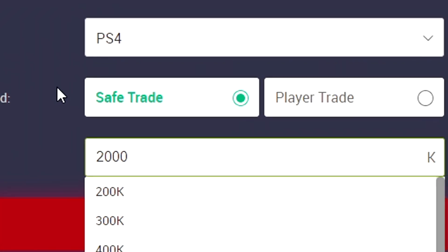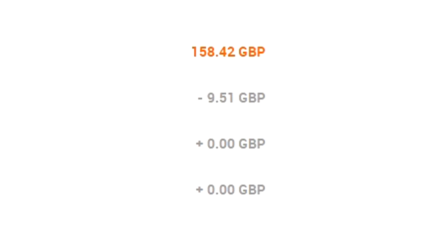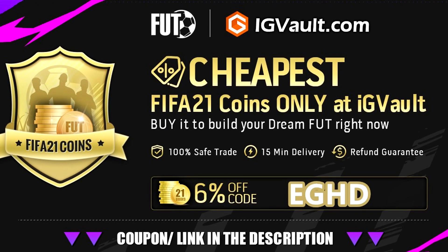If you want to buy cheap Ultimate Team coins, go and check out igvault.com and use discount code EGHD at the checkout to get yourself 6% off your order.